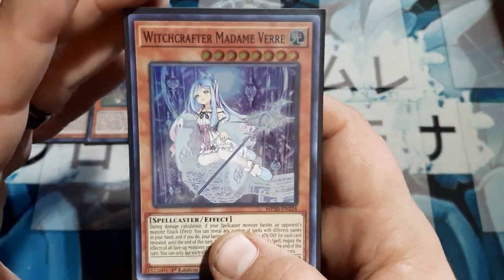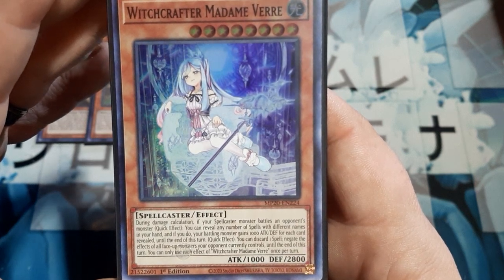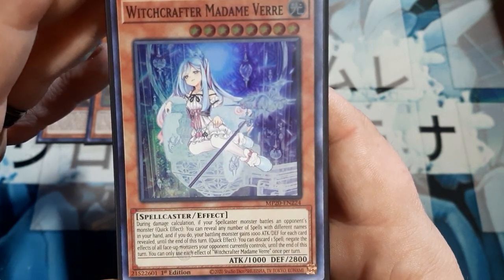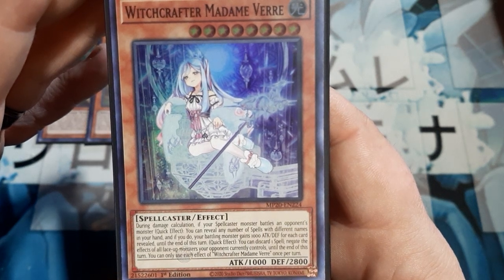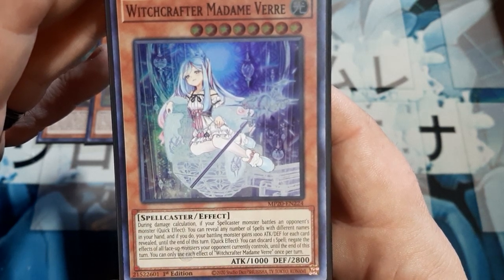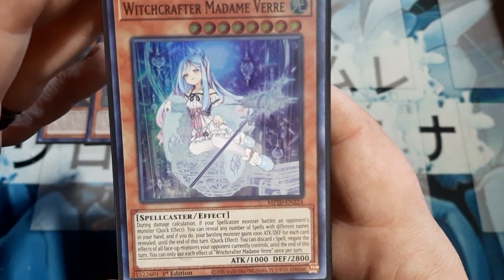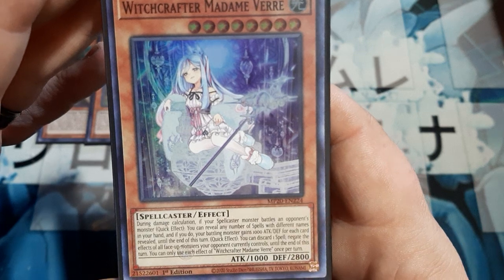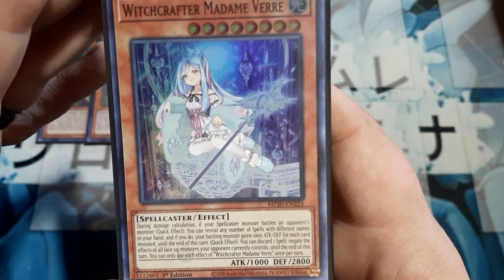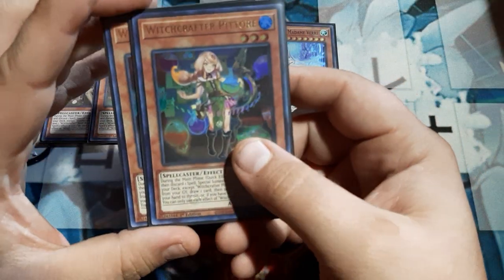We are going to be playing the leader, Witchcrafter Madame Vare — single copy, a nice eight star. During damage calculation, if your spellcaster monster battles an opponent's monster, as a quick effect you may reveal any number of spells with different names in your hand. If you do, your battling monster gains 1,000 attack and defense per card revealed until the end of the turn. Also, as a quick effect, you may discard one spell to negate the effects of all face-up monsters your opponent controls until end of turn. Each effect once per turn. Not only is she an absolute boss, but she can absolutely stun all effects once per turn, really helping you control your opponent's plays.